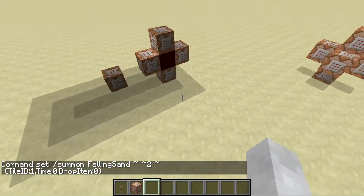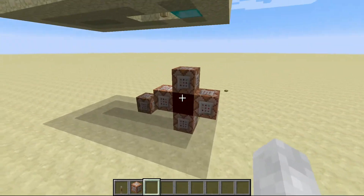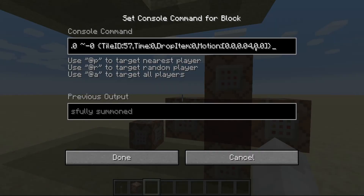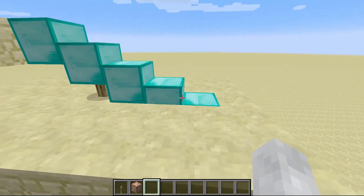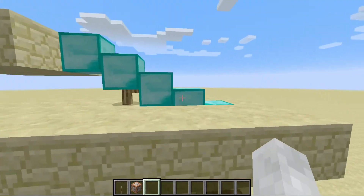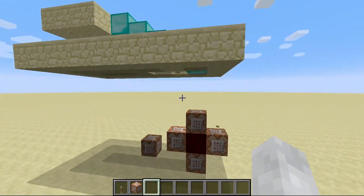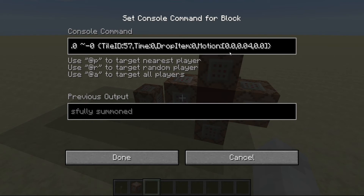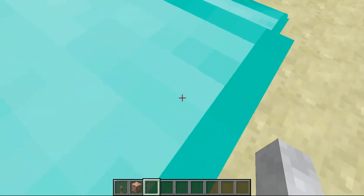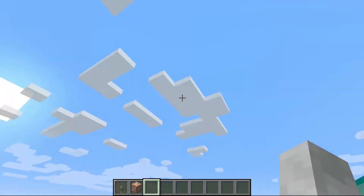This is not the correct command, actually, unlike these. We have these command blocks that are setting it up here. The motion is zero on left and right and forward and backward, but it's not on the up — because when I summoned it, it fell. So these are teleporting the sand up, that's why you see them glitching a little bit. That's teleporting it up, and the ID for it is 57, which is a diamond block. The drop item is set to zero, so if drop item was set to one, then this would be falling all over the place — there would be items everywhere.